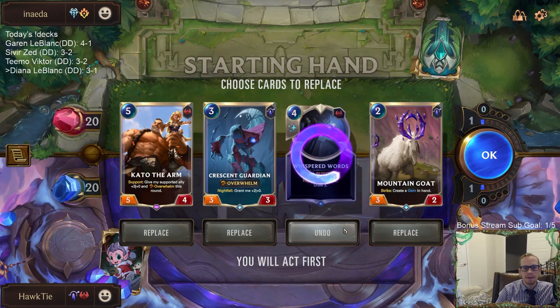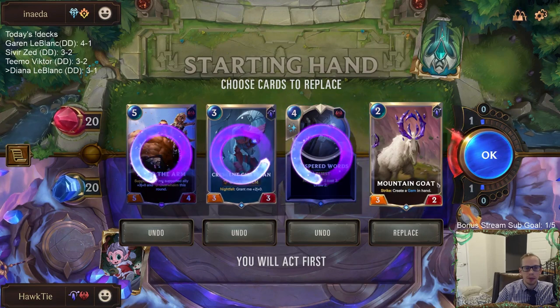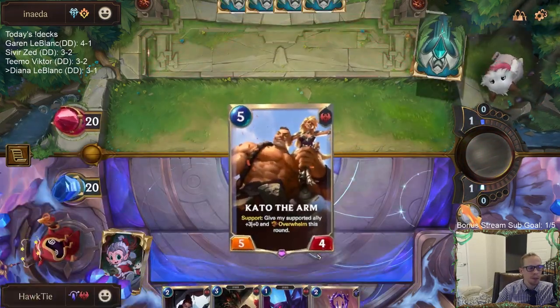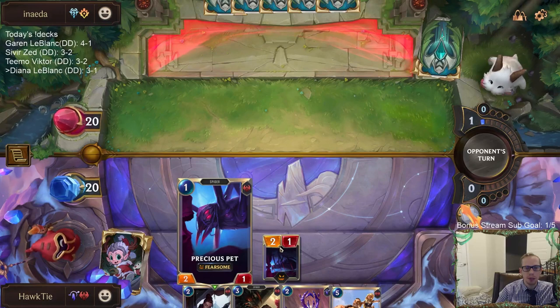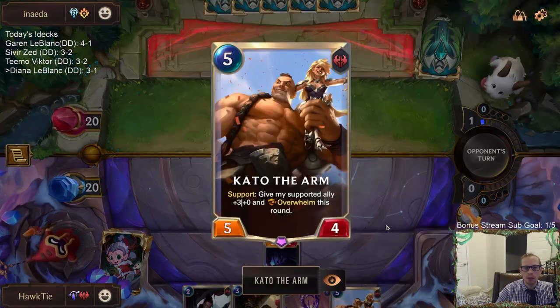It's hard to turn on Nightfall for Crescent Guardian right away. They have all their Frostbite cards — Kato with the plus-three plus-zero support isn't as reliable with Frostbite, even though it is eight damage spread across two bodies. You can think of it that way — so that does help.